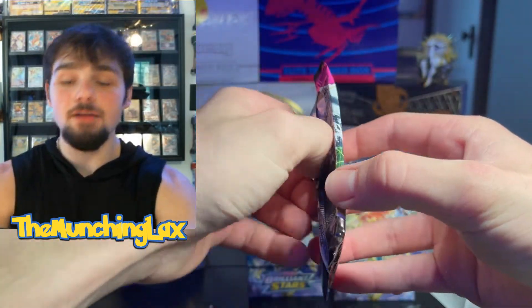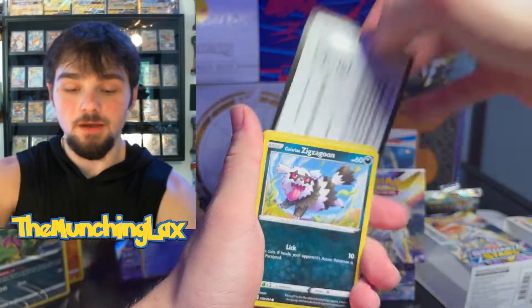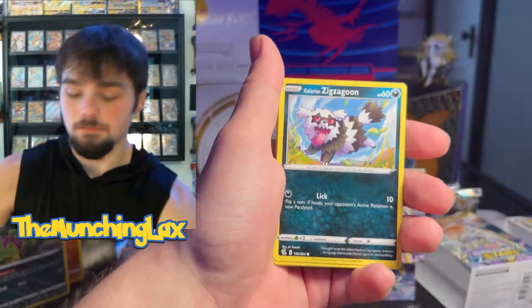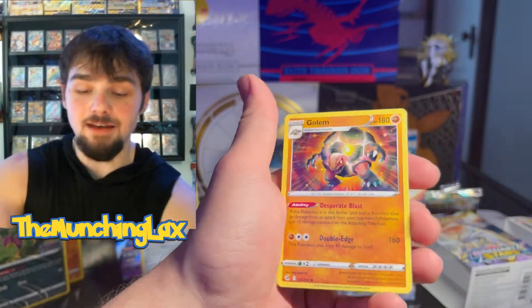We have another Fusion Strike. After this, we're getting into the Evolving Skies packs. This video's a long video and I love making YouTube videos, so it just makes it more fun for me, truthfully. Four from the back. We got Metal Energy, various commons. Mankey, Clauncher, Growlithe, Stufful, Kilowattrel Reverse, and then a Regular Rare.